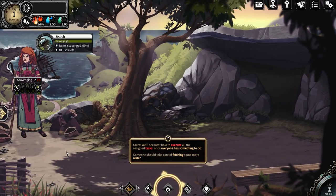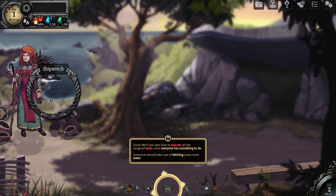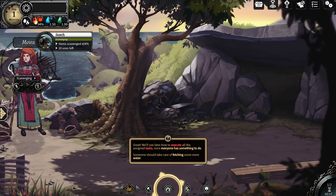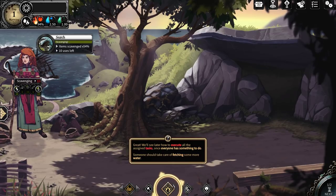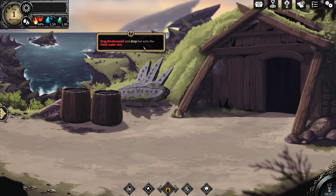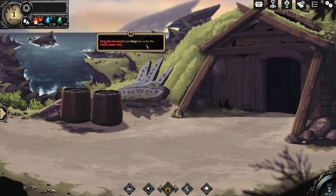We'll see later how to execute all the assigned tasks. Once everyone has something to do, someone should take care of fetching some more water. Looks like she's going to be scavenging the shipwreck. So that's it — Blotawid. That's my wife's name. I'm just going to call her Blot, I guess. And drop her into the fetch water slot.